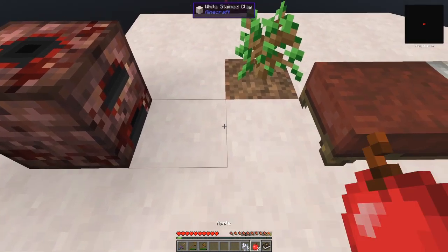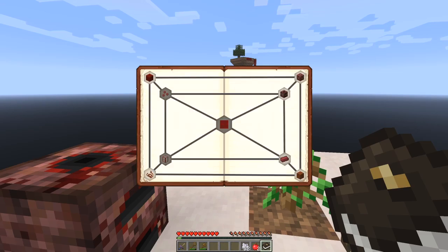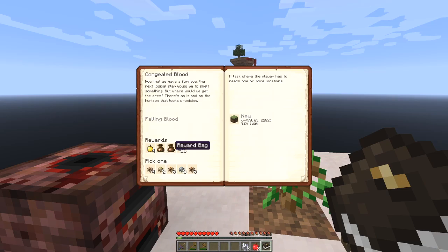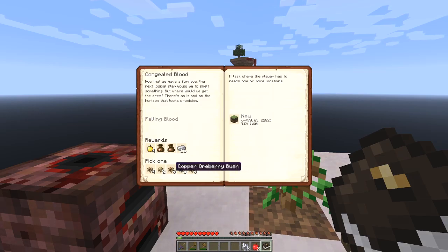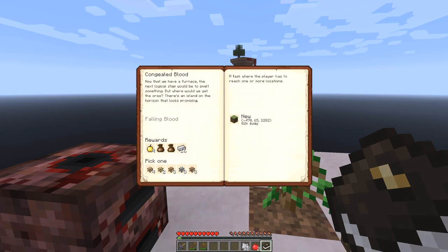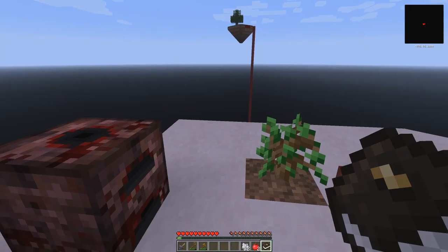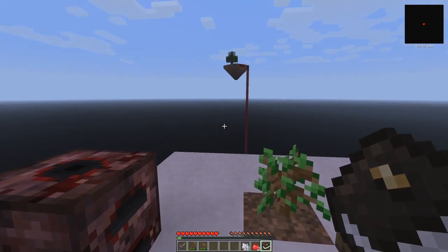Next quest. This time it's 'Congealed Blood' - I've got to go 82 metres away. That obviously means that island over there. It's a task where a player has to reach one or more locations, and we'll get back 69 ingots, two reward bags, four golden apples, and some arbories - tin, aluminium, copper, gold or iron. We'll take the iron. That means I've got to build a lot of wooden slabs and fences, and maybe some ladders to get over to this island. At least 82 slabs and double that for fences so I don't fall off the sides. I will see you when I've done that - it looks like it's coming to night time.